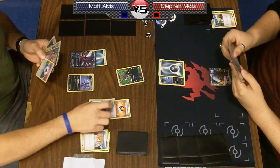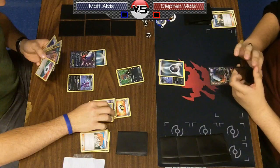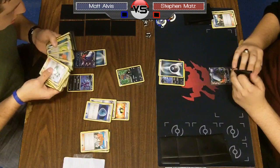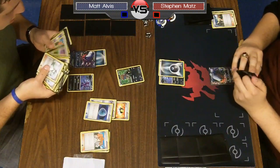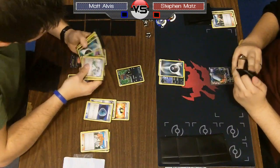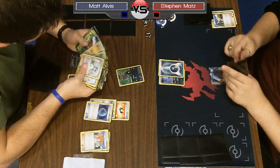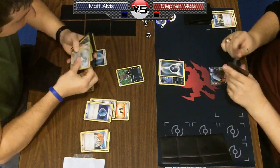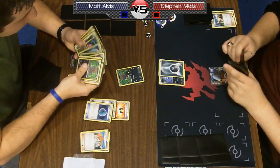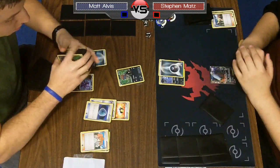Matt discards a Dark Patch and Max Potion. I think he'll go for Zweilous to get the Stage 1 in play, and then go from there — unless it's prized. And Matt is shaking his head like, yeah, it's prized. This is something he should have checked for earlier, but it happens — you forget in the midst of tournament games. They all blend together.